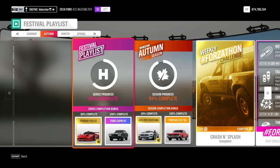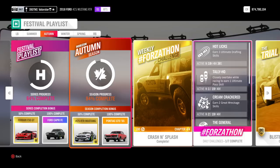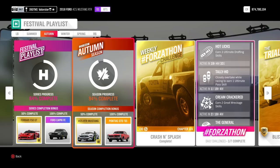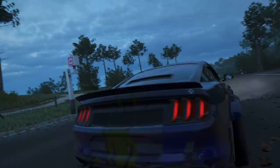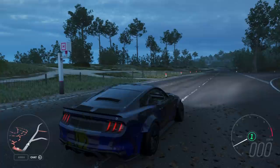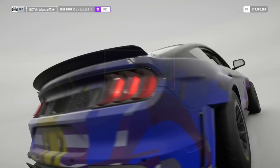Welcome to the Festival Playlist for Autumn. I'll show you the weekly challenges, the cars you get, and the cars I used for everything. First, what cars do we get? The Mustang RTR number 25 at 50% completion, and at 100% complete we get the Pontiac GTO 65. This is the Mustang we're getting — I made a design for it and I'll tune it for drifting since it's rear-wheel drive.